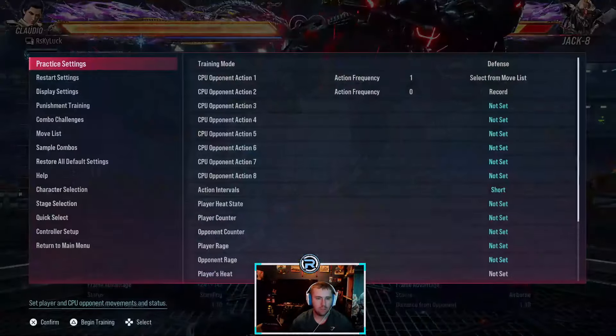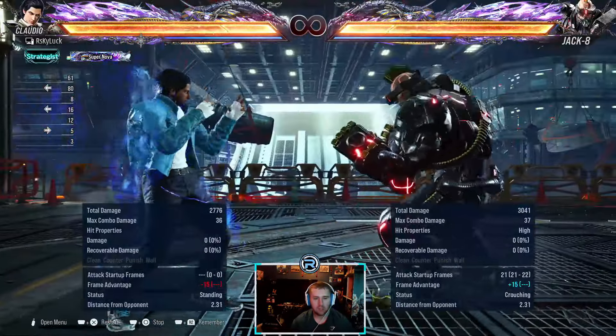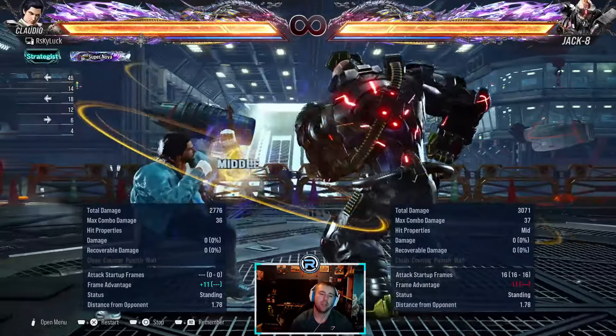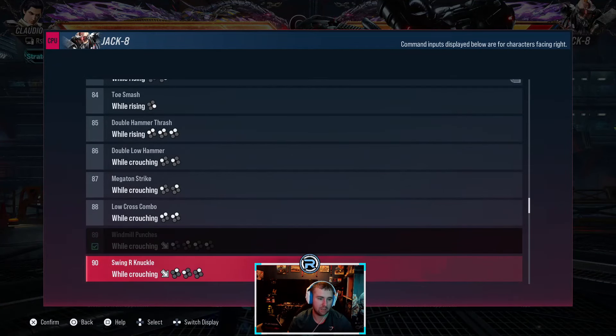Four-crouch low is launch punishable — you don't have to wait for the second hit. That's plus 15. The other is minus 11, but I wouldn't risk punishing the second-last hit.